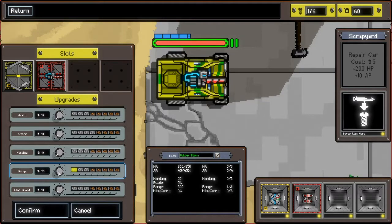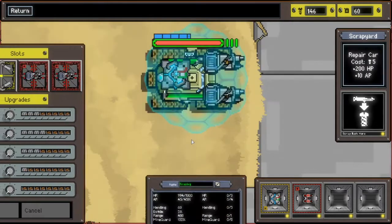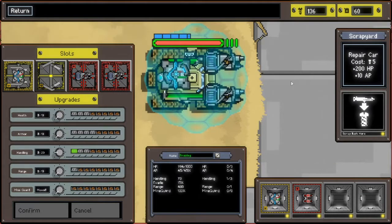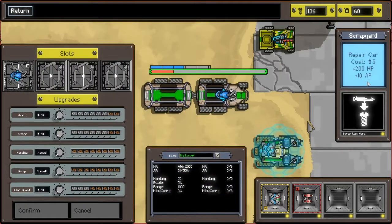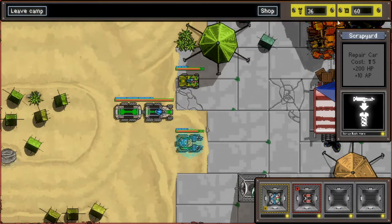Range, range, handling - and yeah, that's all for now, thanks. And this car - handling, confirm. I need to repair this one. Upgrades: armour, armour, armour. Confirm. Shop. Here we go.